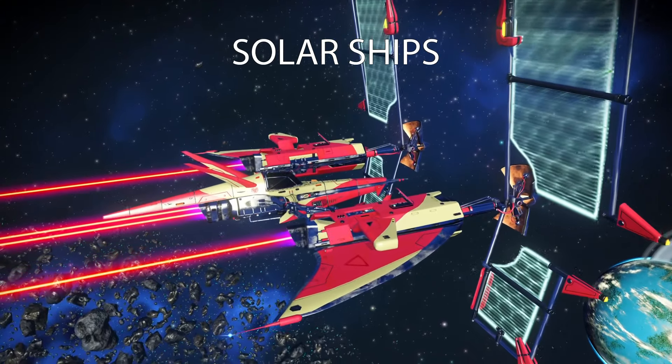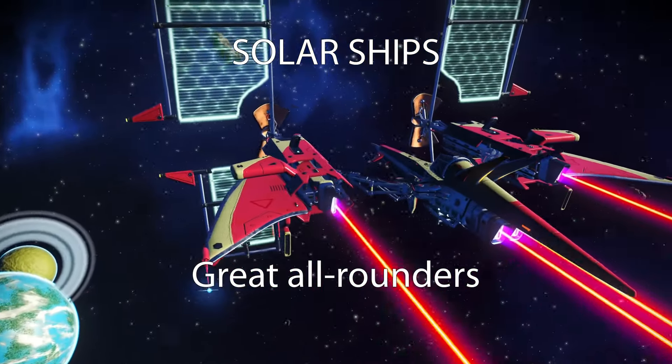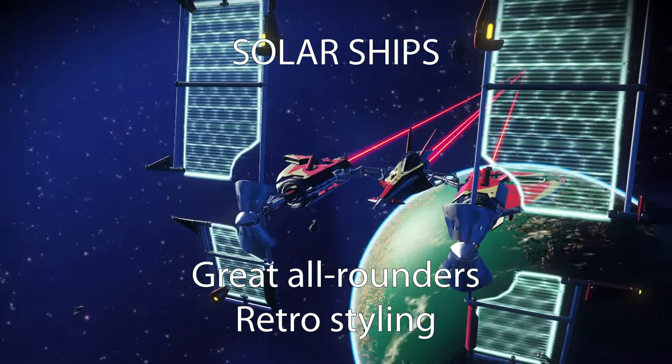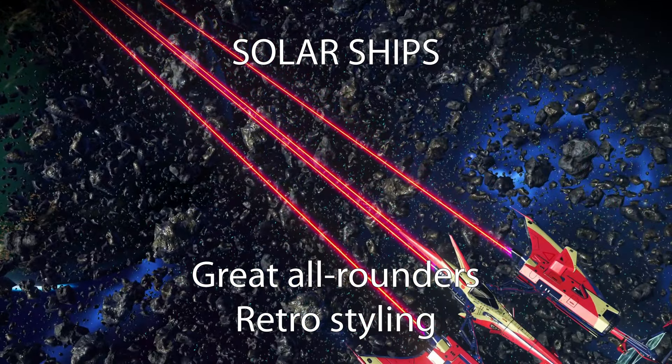Solar Ships, mostly found in pirate systems, are great all-rounders. They start off with even stats — higher than average compared to other ships — and are upgradable to be great flyers. They're retro-styled and not bad value for money.